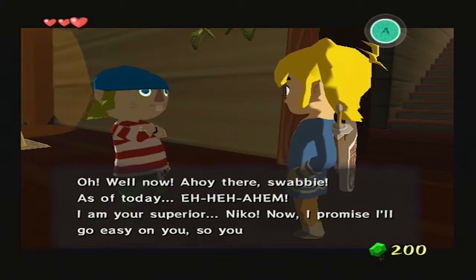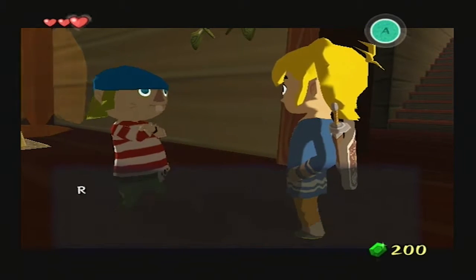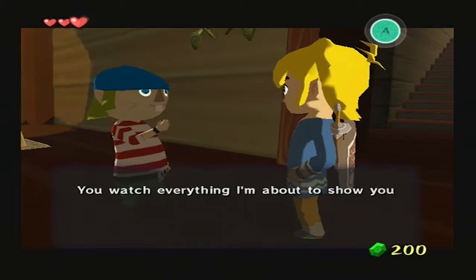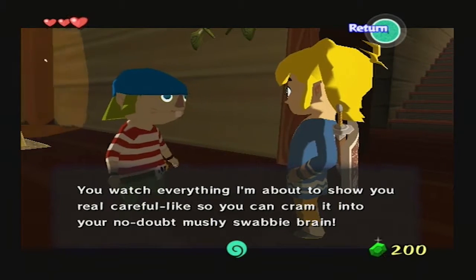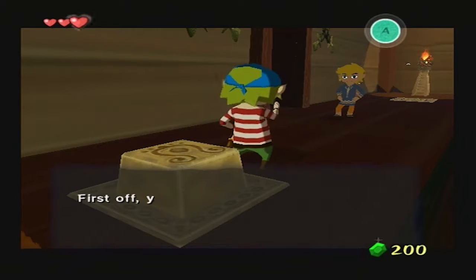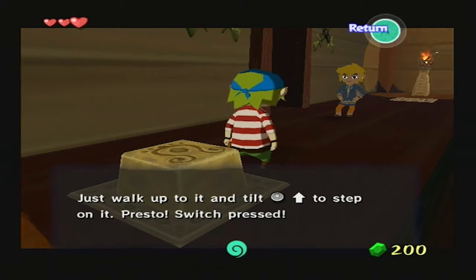Ahoy there, Swabby. As of today, I am your new superior Nico. I promise I'll go easy on you, so you do as I say, okay? Now, first off, you have to make the test all new pirates have to take. It's a bit of a doozy, so get ready. You watch everything I'm about to show you really careful, so you can cram it all into your no-doubt mushy swabby brain. First off, you gotta push the switch — it's the only easy part. Just walk up to it and tilt up on the control stick to step on it.